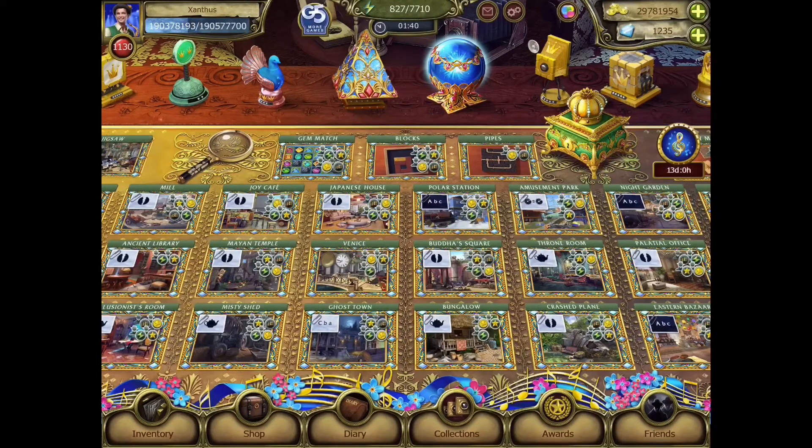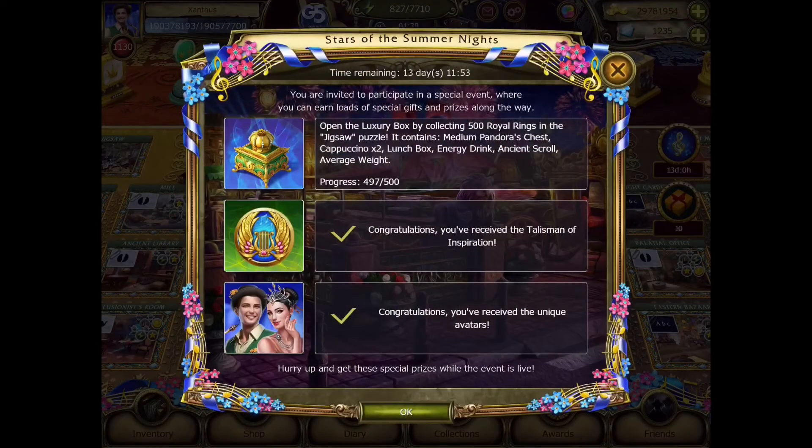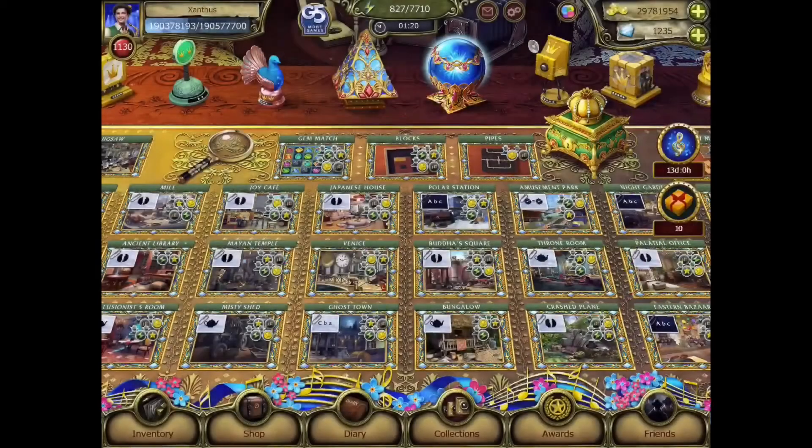Hello everyone, this is Anthos back again for the continuation of The Secret Society: The Hidden Mystery, Let's Play number 53. So right now I'm at 497 with the Royal Rings in order to open up the luxury box. So let's go ahead and continue our quest to complete all three.